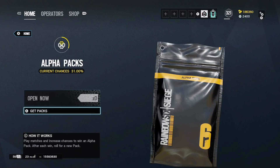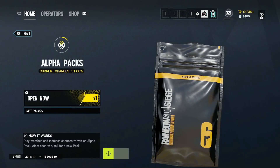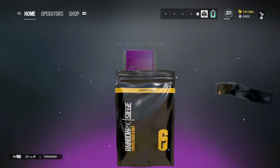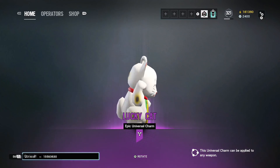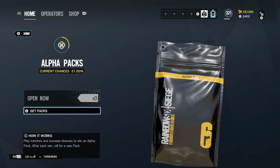That's 500 alpha packs. He's got 100 renown left — let's open one more so he has a flat 180. One more alpha pack for good luck. This is actually good luck! It's a cat — that is good luck. Like I said, I appreciate Harv for letting me do this.